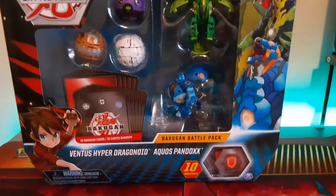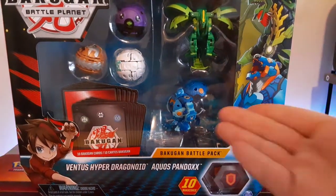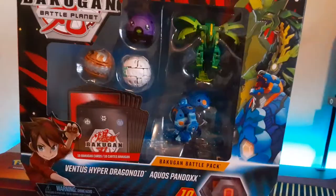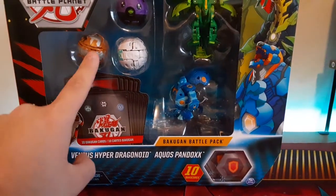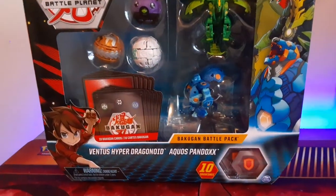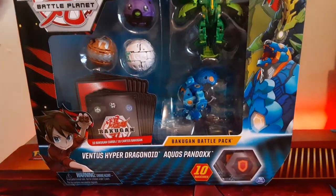You get 5 Bakugan in it. You get Ventus Hyper Dragonoid, Aquas Pandox, Darkus Kobo, Arliss Phaedrus — they have an Ultra one I've never been able to find, it's in a 3-pack I'm pretty sure — and then Cyndius. They never had a Cyndius Ultra, which is weird, they should have.